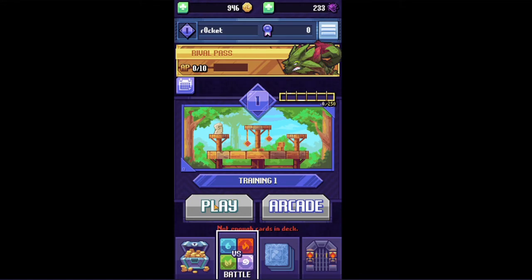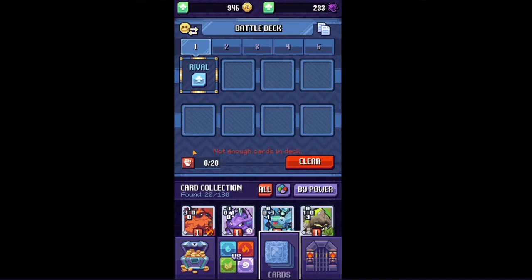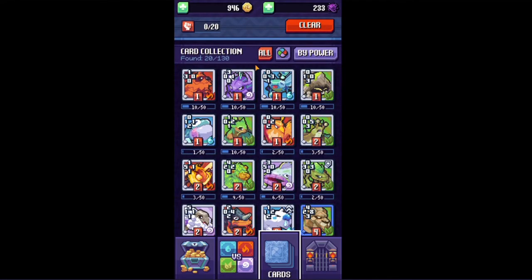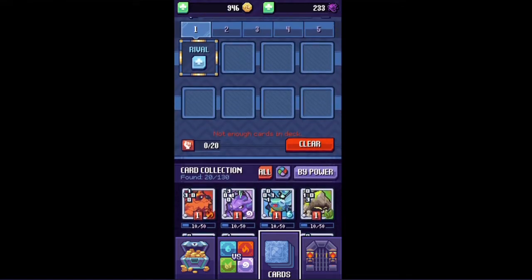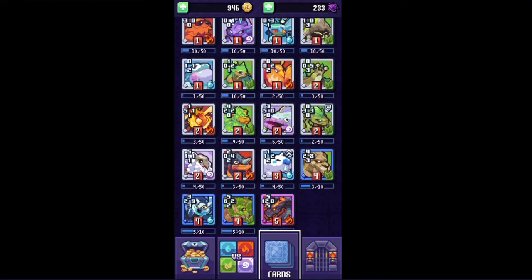There's one more thing I have to do before I can actually hop into the action and start climbing. As you can see, I can't push the play button right now, and that's simply because I don't have a deck yet. I've done the tutorial and got some cards from it, so I'm gonna have to build a deck with what I have right now.